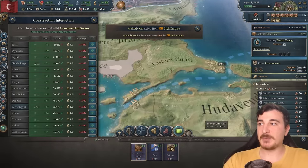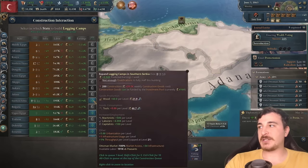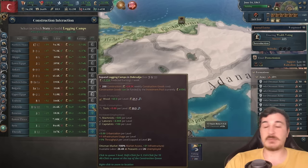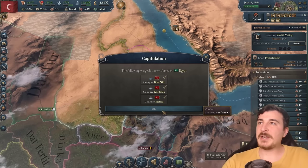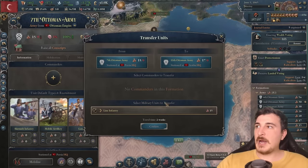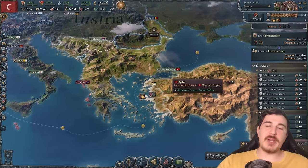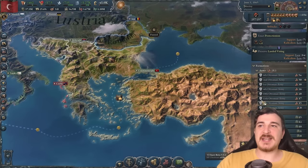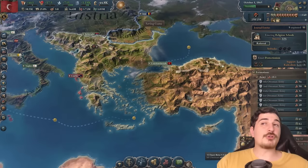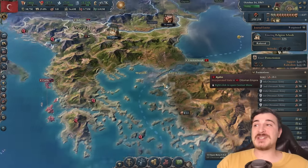Can we get an F in the chat for no more Egyptians? I'm also consolidating some of my units so I have bigger armies. I feel like I've had way too many smaller army groups, so I'm just trying to get seven or eight main 30-battalion-sized armies, give or take. Another major breakthrough is getting religious schools, which is going to help out with improving our literacy significantly.